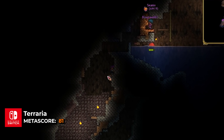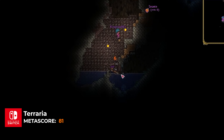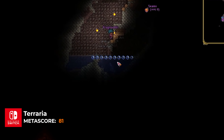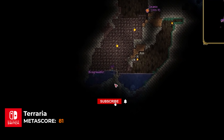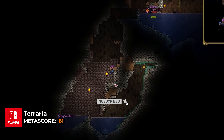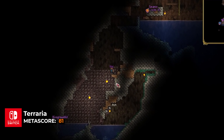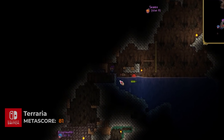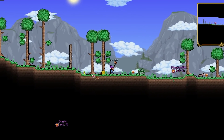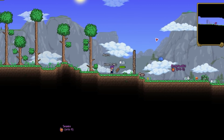Terraria is a 2D sandbox adventure game where players explore, build, and battle in a randomly generated world. Begin with basic tools and gather resources to craft items and build structures. Face off against various enemies, uncover secrets, and fight bosses to progress. The game emphasizes creativity, exploration, and survival, offering a mix of RPG and crafting elements with a pixel art style. It provides both single-player and multiplayer experiences, allowing for extensive customization.